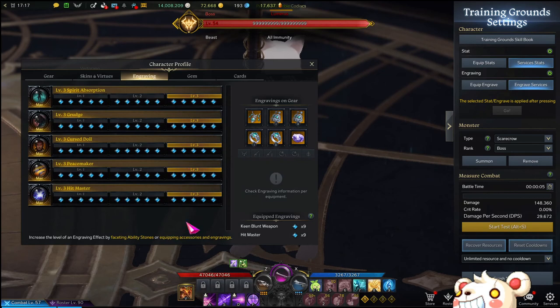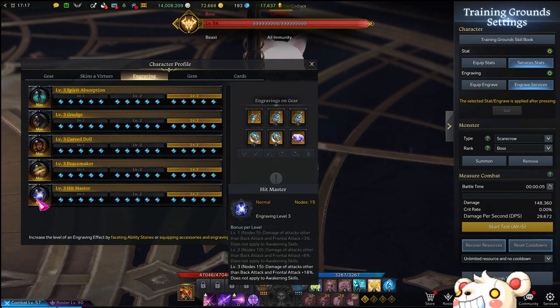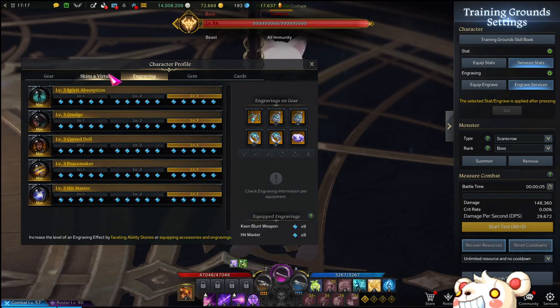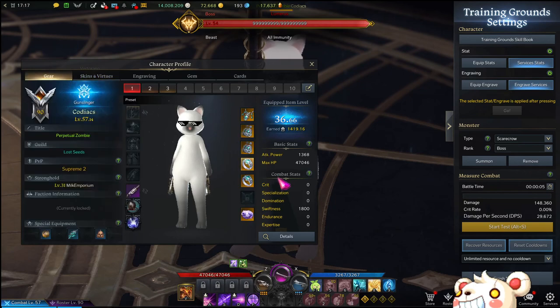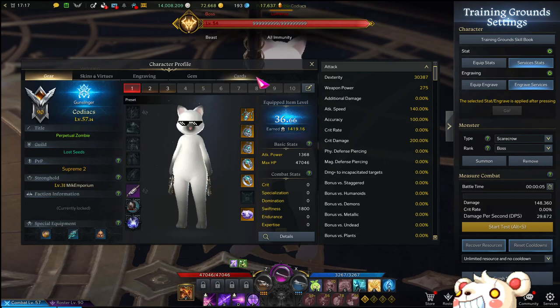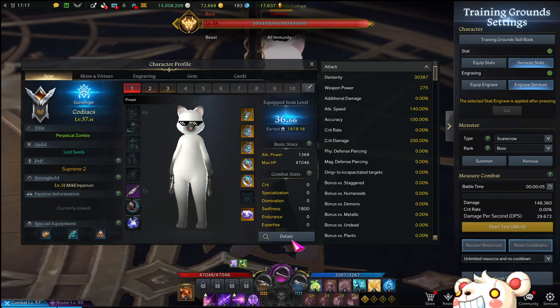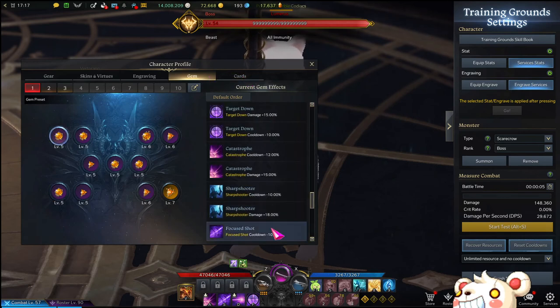I'll show you what we have for engravings: Spirit Absorption, Grudge, Cursed Doll, Peacemaker, and Hitmaster. This is mostly just to make the results a little more apparent. No crits at all — I even took out my Lost One Cliff set so we can have very stable results. Swiftness just to have a bigger sample size. On gems, it's a level 6 damage gem if you want to know.